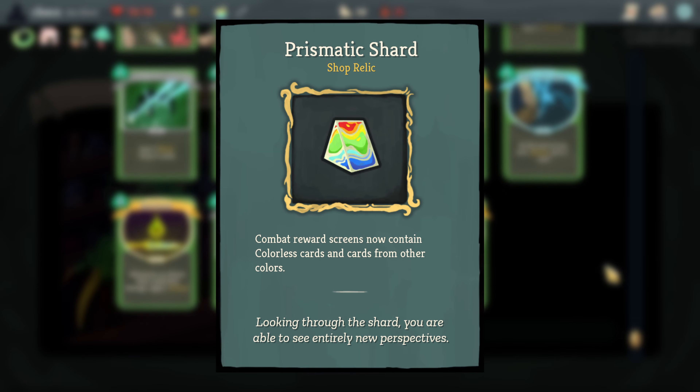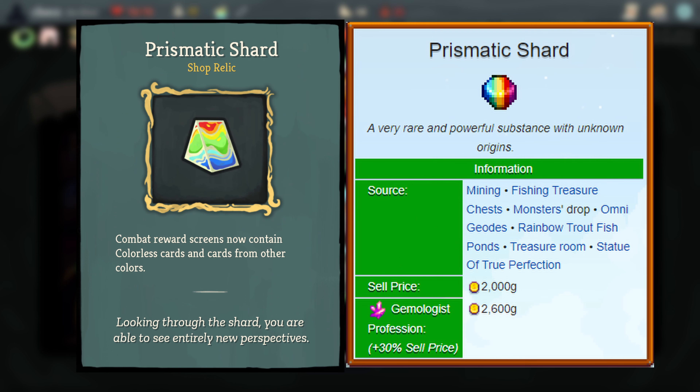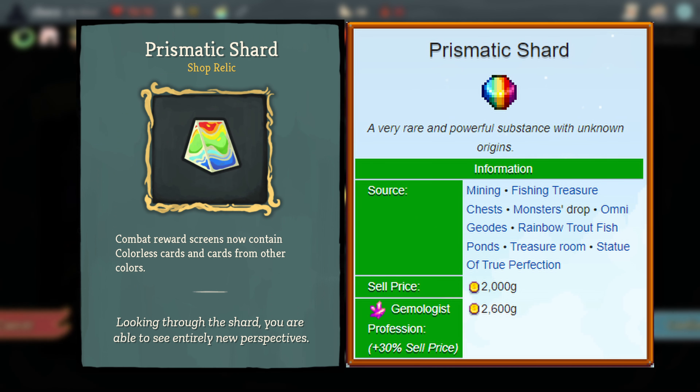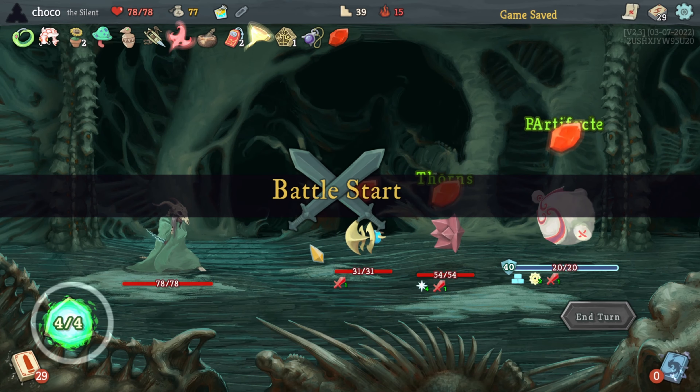Prismatic Shard is a reference to the casual indie game Stardew Valley, where it's an incredibly rare item with a variety of uses. Its primary use is the ability to exchange it for a powerful weapon, and it can also be gifted or sold for a lot of money, among a few other uses.